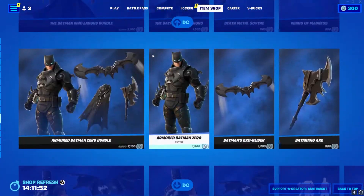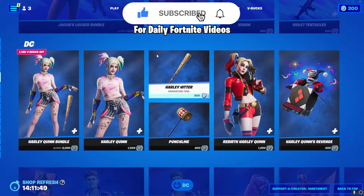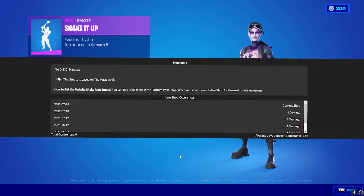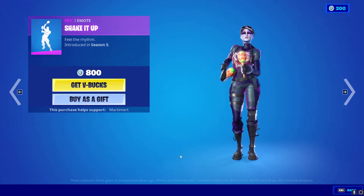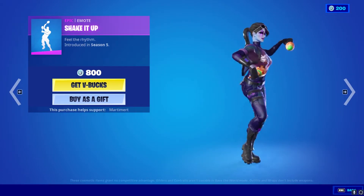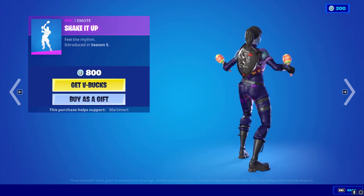When you get to the Fortnite item shop, scroll up and you should find Jacob's Locker Bundle. As you can see, it was last seen a year ago. Yes, shake it up — it's the emote we are talking about. Let me know if you guys already have this or if you're going to buy this. I'm not sure yet.